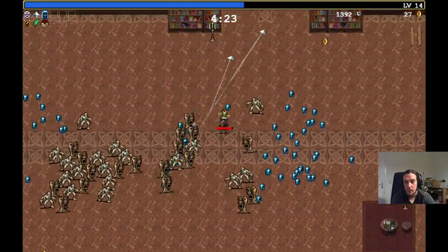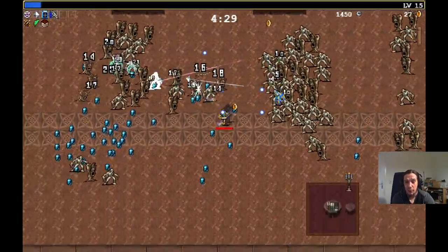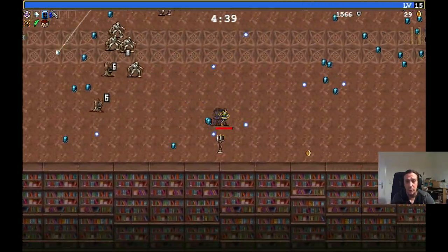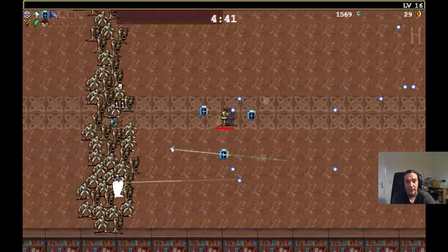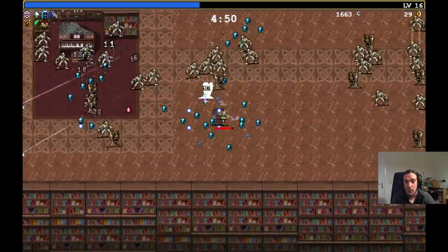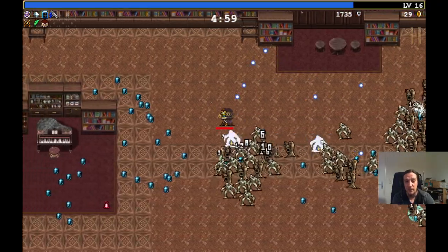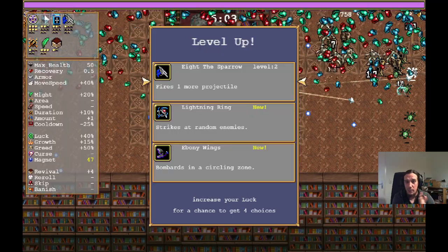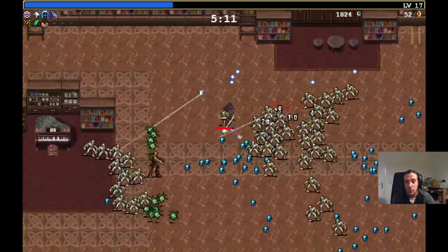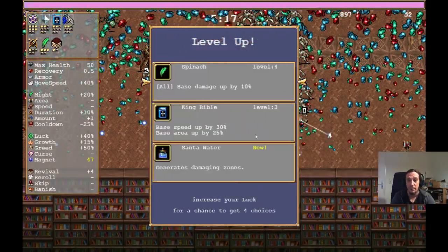Once you've managed to level up the pentagram to level 8, don't level up any other weapon to level 8 that you could evolve in your inventory, because you don't want to evolve any other weapon besides the pentagram. If the pentagram and the Bible were both at level 8 and you opened a chest, both items would compete for the upgrade — and that's a bad thing. You want that first upgrade to hit the pentagram under any circumstances, ideally on minute 10, ready to go.